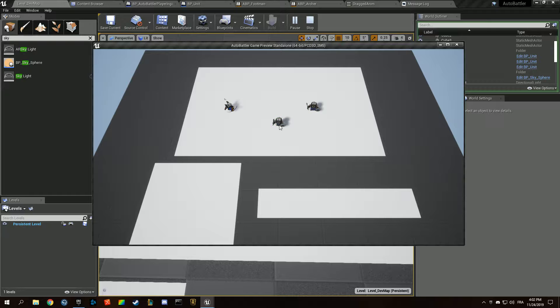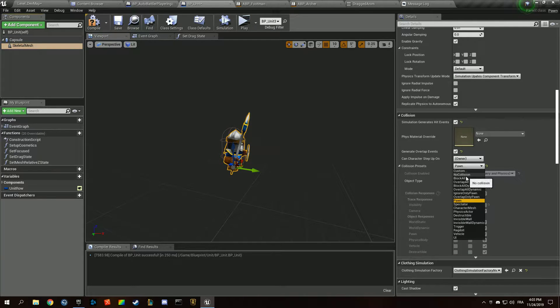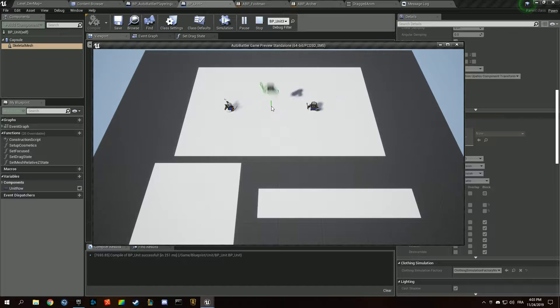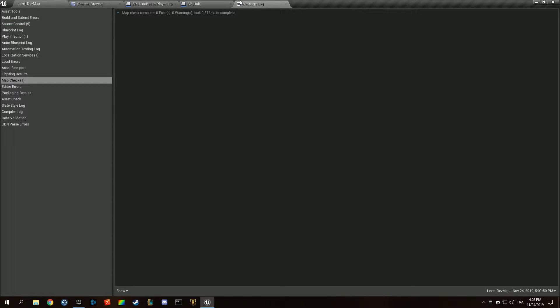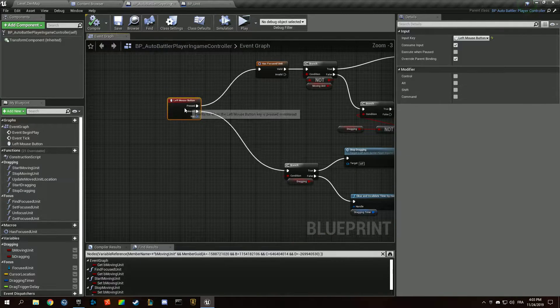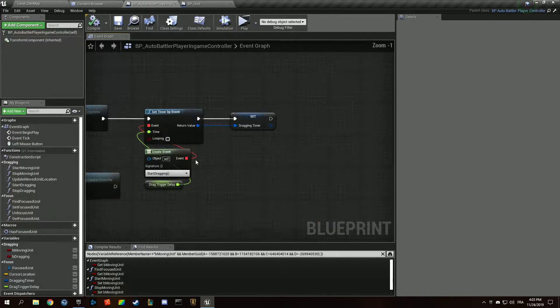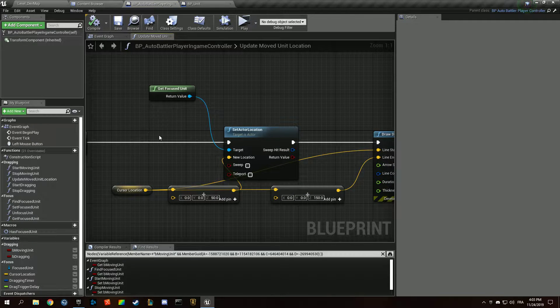I wanted to fix that bug, and while doing so I found something interesting. In the BP units, if the capsule is actually a pawn and the skeletal mesh has no collision, you end up with a weird behavior. We keep on focusing it and the logic fires all the time, so we need to make sure that we are not triggering it as much.